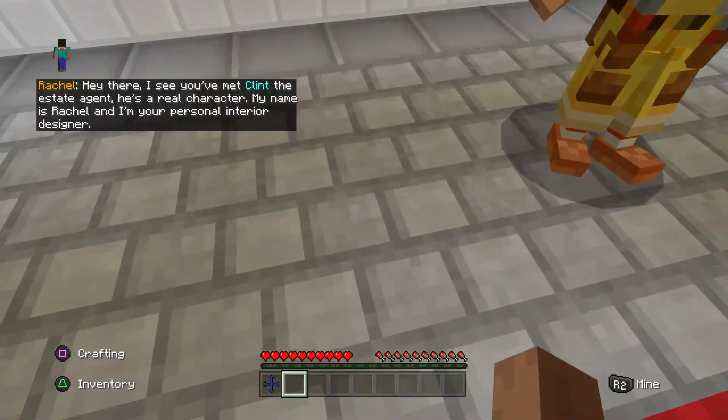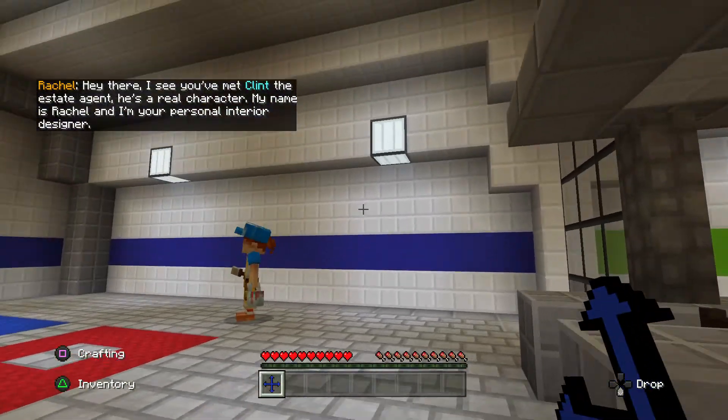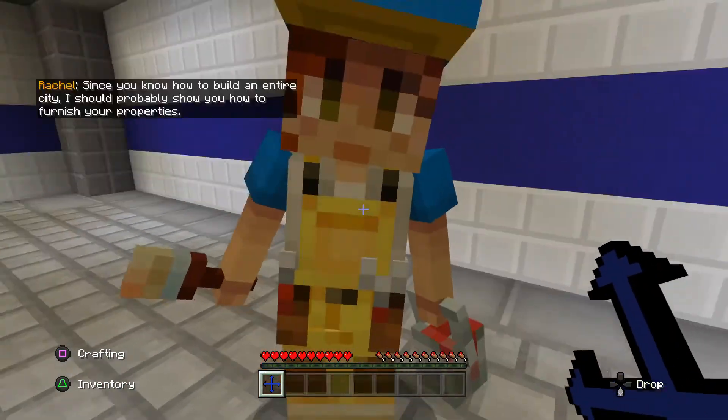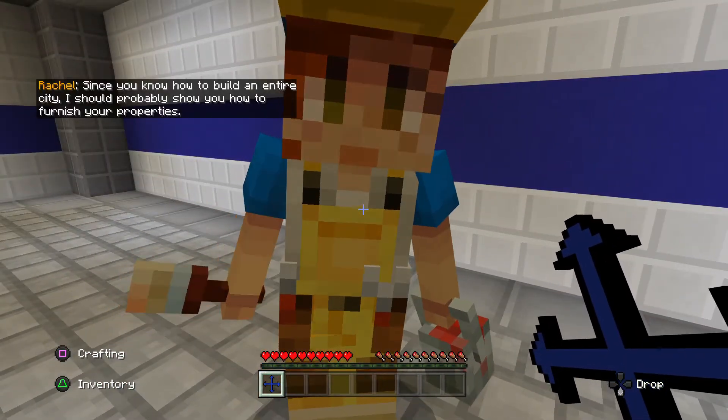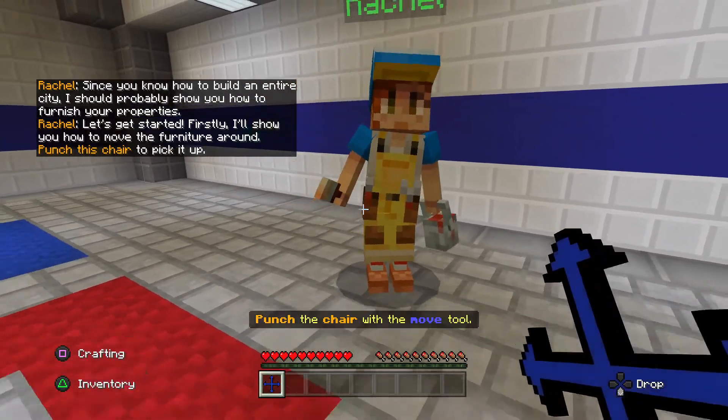Hey there. I see you've met Clint, the estate agent. He's a real character. My name is Rachel, and I'm your personal interior designer. Since you know how to build an entire city, I should probably show you how to furnish your properties. Let's get started.